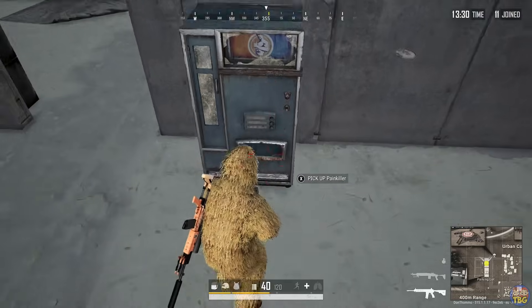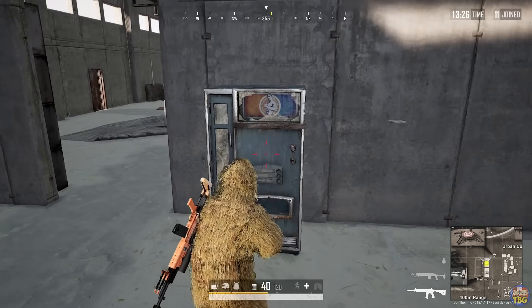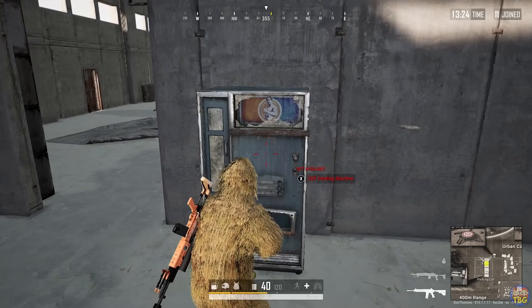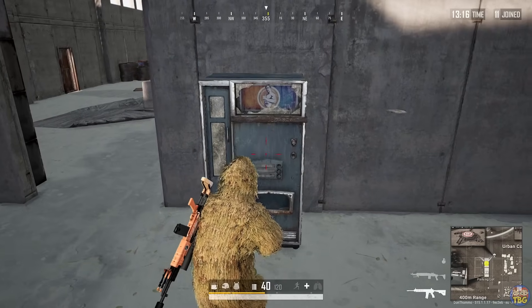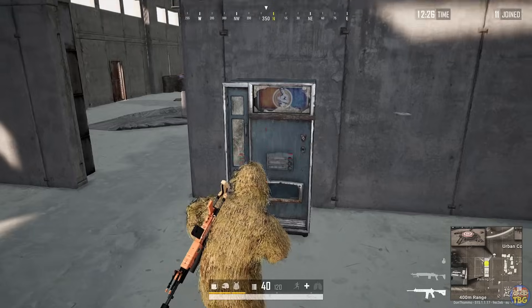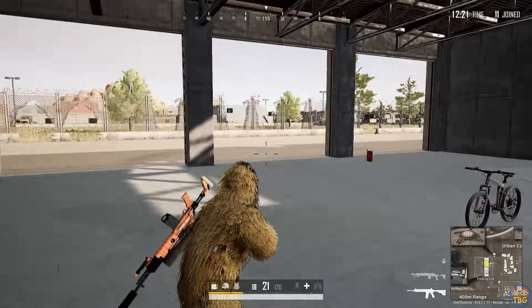Number 19: Vending Machines. On Miramar, you can find vending machines dotted around the map that allow you to press a button to grab yourself a booster. If you get really lucky, you'll hit the jackpot and get a whole heap of boosts out of it. Eventually they'll run out and break, and you can also shoot them up to make them make a funny noise.